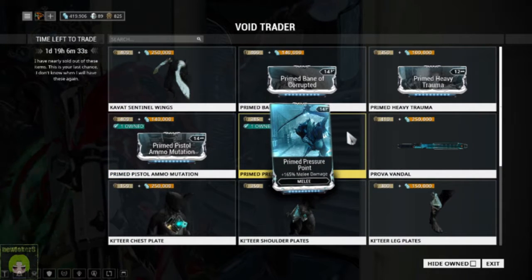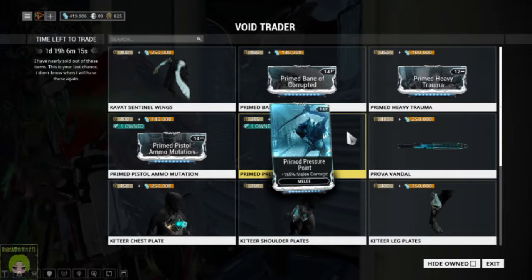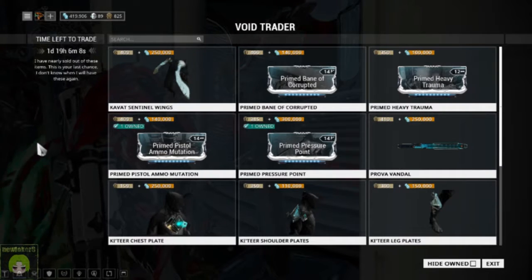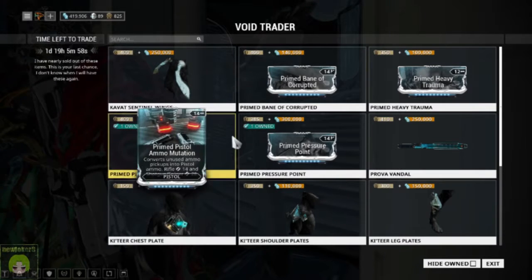Then we've got the golden staple that I highly encourage you all to get — Primed Pressure Point. If you've been following any of these builds, you'll know that every melee weapon will have Primed Pressure Point on it. So if you only have the normal Pressure Point, this is your chance to get it. It's only 385 ducats and 300,000 credits, which is not a whole lot for a staple you're going to be using. Highly recommend you go pick that up right now.